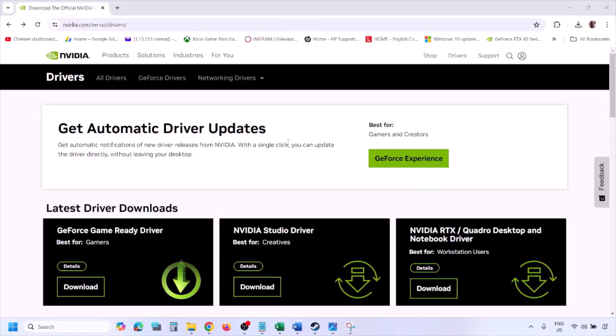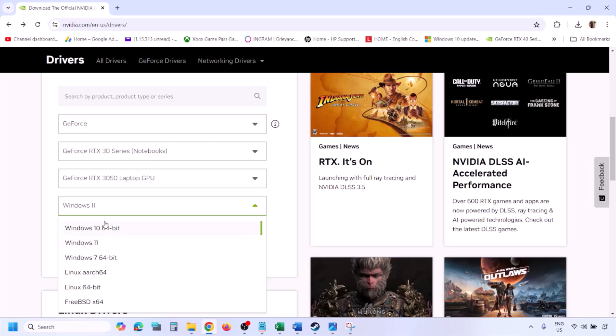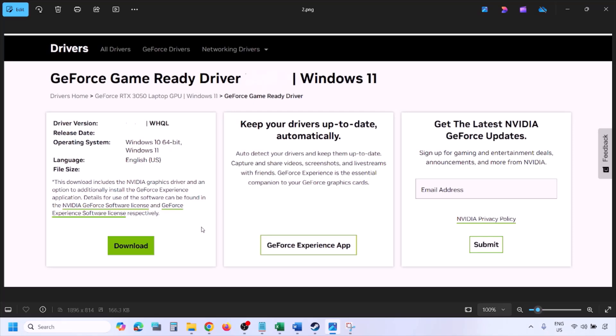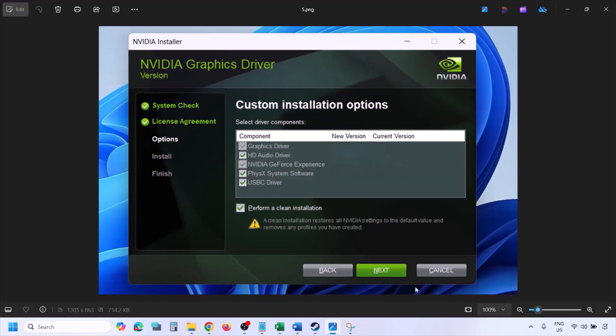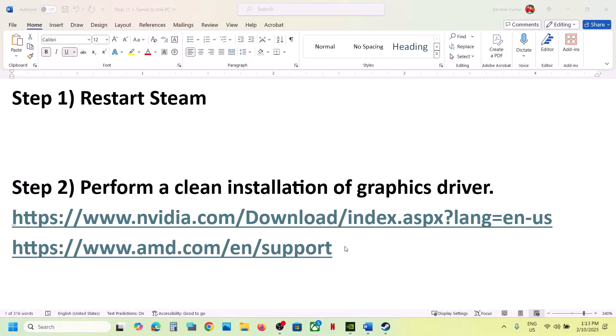To perform a clean installation for NVIDIA, go to the NVIDIA website, select your graphics card from the list, select the right operating system (Windows 11 or Windows 10), and click on Find. Click on View, then Download, and let the download complete. Run the exe file, click Agree and Continue, select Custom (not Express), click Next. On the next screen, put a check on 'Perform a clean installation', click Next, let the installation complete, restart your computer, and launch the game.